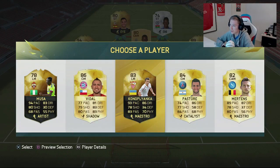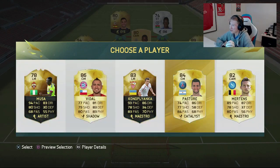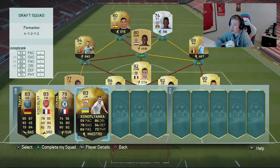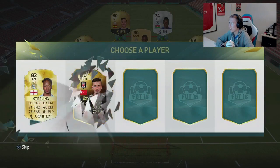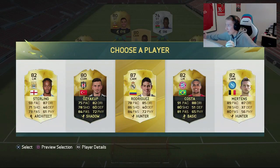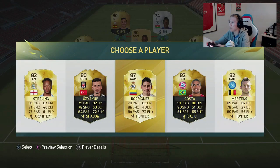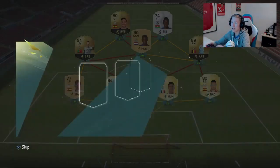Now we have a lot more options - a nice set of players including Clenoblianca, in-form Vidal, and Musa. I'll go with the Liga BBVA player. We already have Ronaldo but if we need to change things up I could use Clenoblianca or someone. Then we get in-form Costa, but of course I'll be going for Rodriguez - 87 rated Rodriguez. Let's go, I'll add him to my draft.